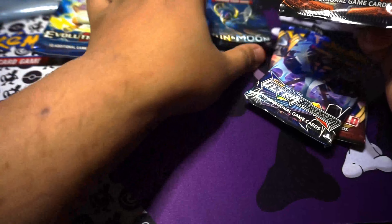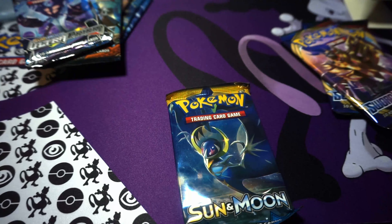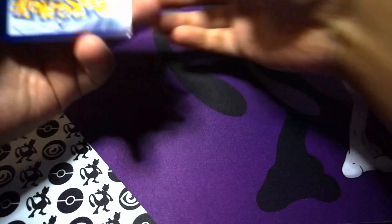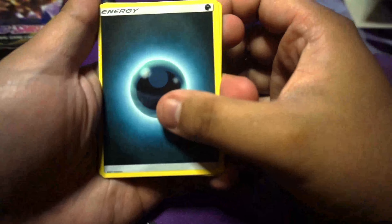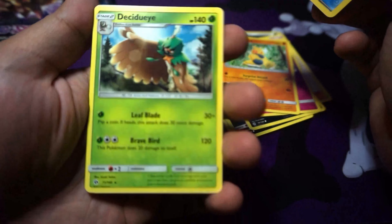Probably do the Evolutions last. Let's do the Sun and Moon. Green Code. Dark Lily, Valdor, Grape Ball, Piggy Peck, Sandile, Vandipata, Stubble, Makurita. Ooh, Vertal and Nest Ball. And a Decidue Eye.